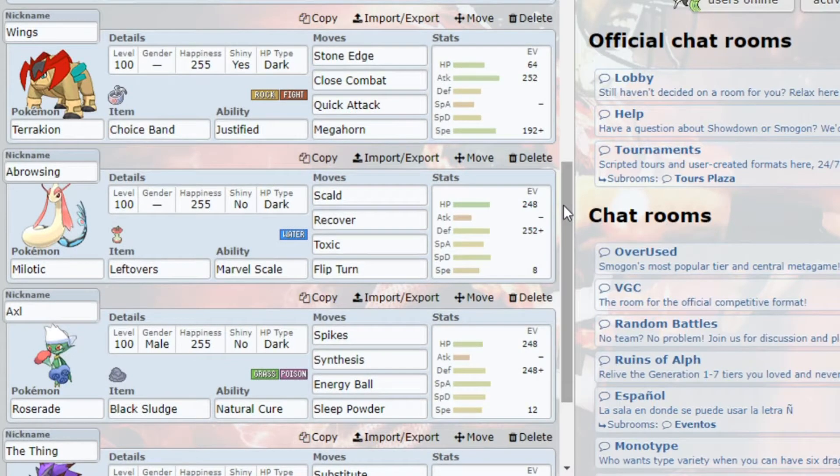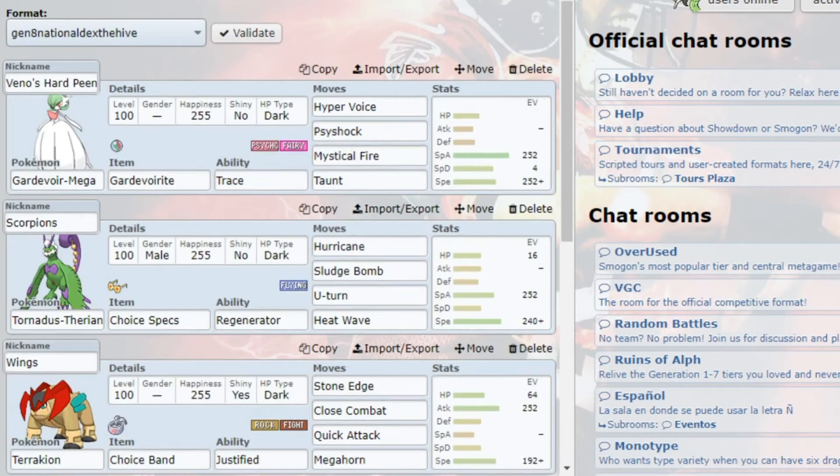Next up I've got my Terrakion running a basic Band set, just the usual Breaker set. Dual STAB, Quick Attack, and Megahorn particularly for the Celebi. I have enough Speed on this thing for Celebi.